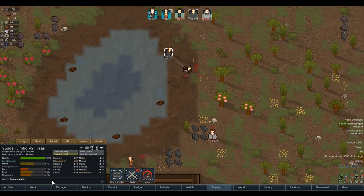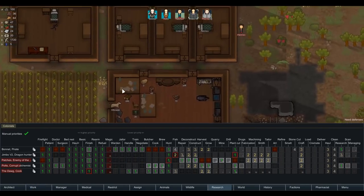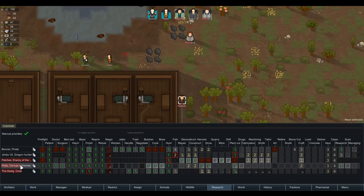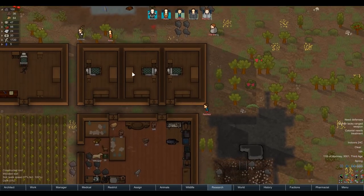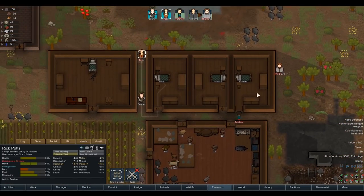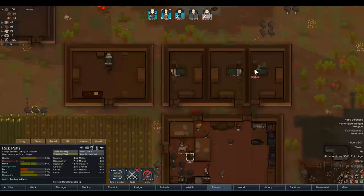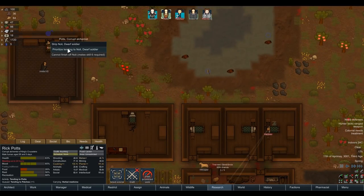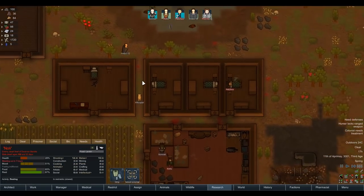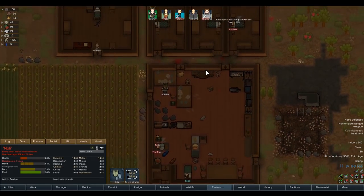Let's capture Noli. Patches needs to be healed up as soon as possible. Potts is the doctor, so we need to set him to self-tend. We'll make sure he tends to our colonist first, then Noli before he goes and gets bed rest. Tend to Potts, then Patches, then the dog, then Noli. Hopefully we can get this boy on our side, because he's going to make a hell of a warrior. If we can get him, I think future raids have got really something to worry about.